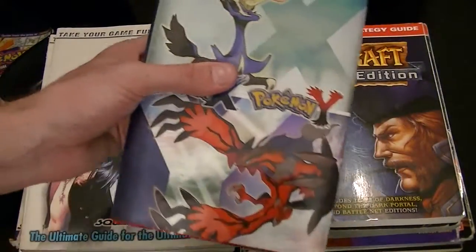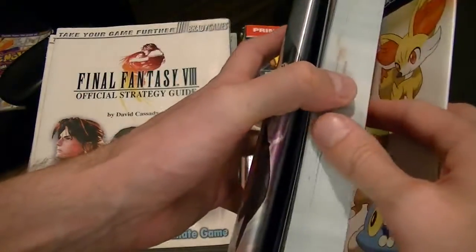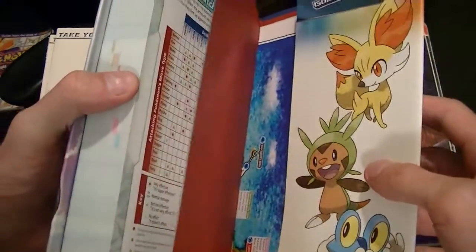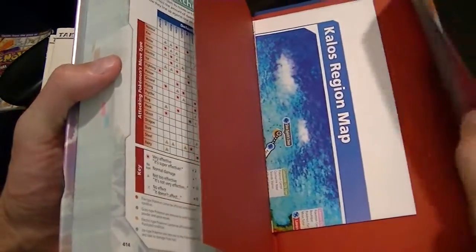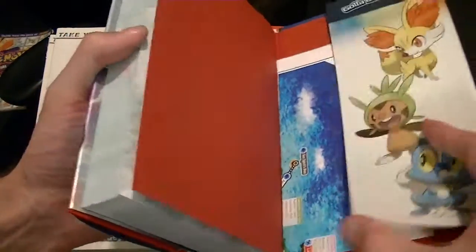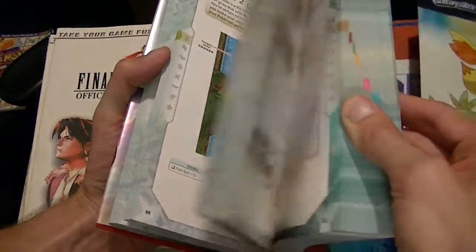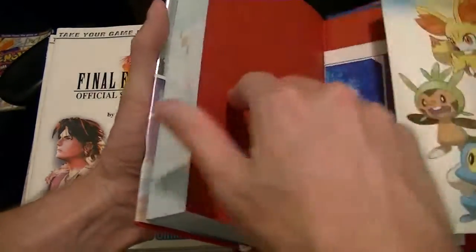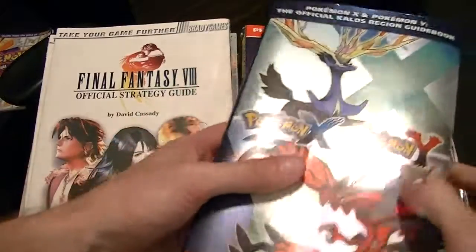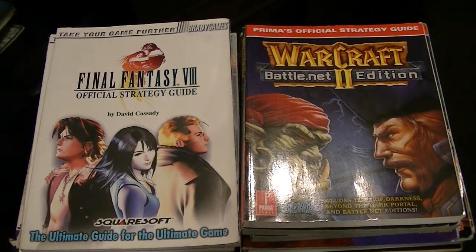Now let's take a look at the Pokemon X and Y. There's just so much information here — I like that. The starters right there, just everything about this I loved. One thing I will say about the newer strategy guides is that for Pokemon, anyway, I think there's like two parts to it, which is kind of unfortunate.